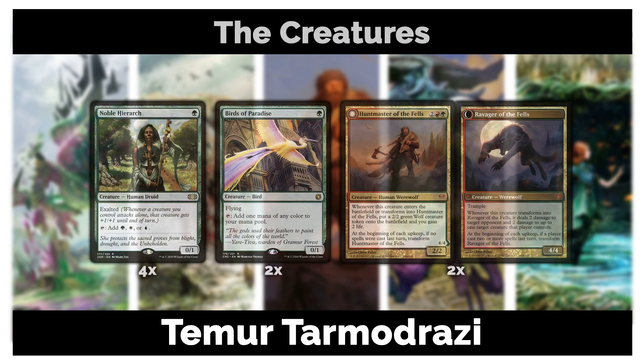Noble Hierarch is here for two reasons: Exalted helps Reality Smasher — already big — attack alone and become a 6/6 trample haste, which is scary. It also helps you ramp into your bigger creatures and have excess mana for your larger spells. We're also playing two Birds of Paradise to round out our ramp — it doesn't have Exalted but can produce any color.